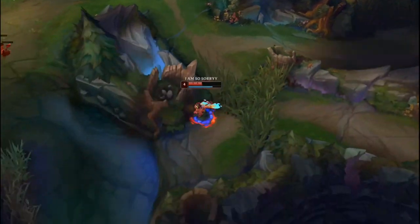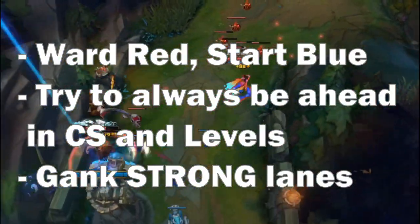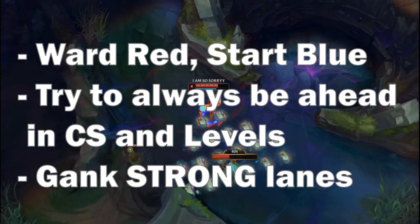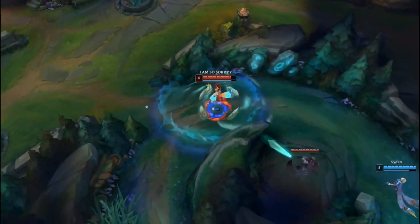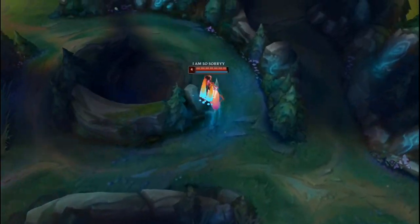Generally when playing jungle, you'd want to ward your red and start blue, doing a full clear and then ganking. Your goal in the jungle is to always be ahead in CS and levels because of her insane clear speeds. You should learn proper kite mechanics and should always focus when ganking on hitting your W.